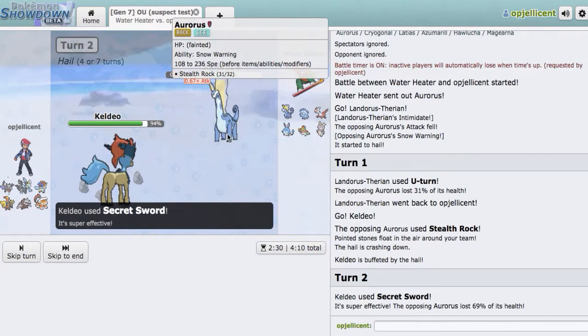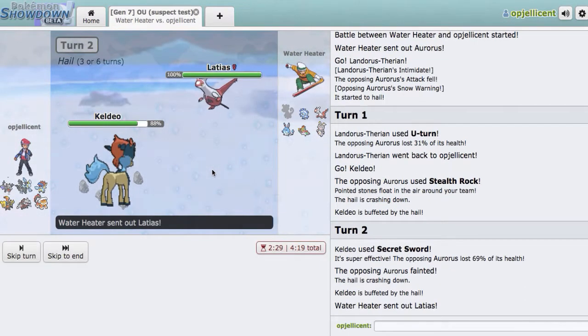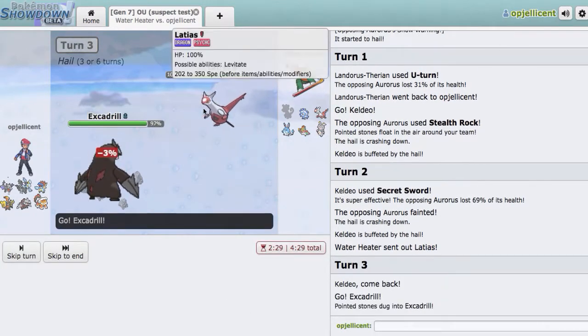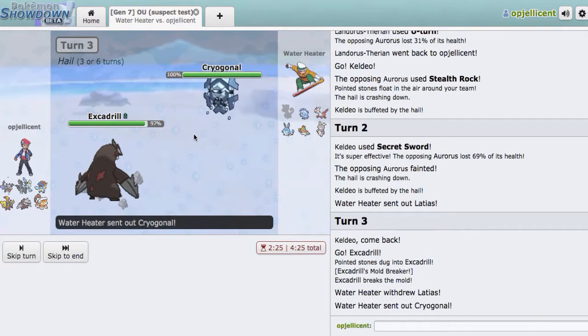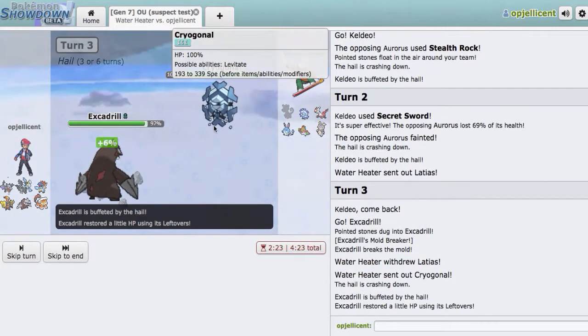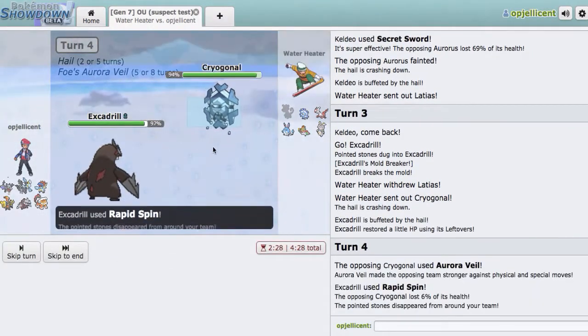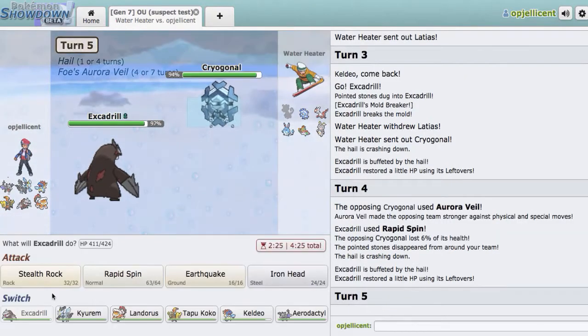He's actually just going to stay in, so I'm glad I didn't go Tapu Koko or anything. Now he might bring in Rotom-Wash. There's the Rotom, so I'll go Excadrill right here and Rapid Spin. He actually decides to double out, and I know we can take hits from this one, so I'll go right for the Rapid Spin on the Aurora Veil. I didn't even know Cryogonal got that — that's pretty cool. And now what I can do is just get up my own Stealth Rocks.